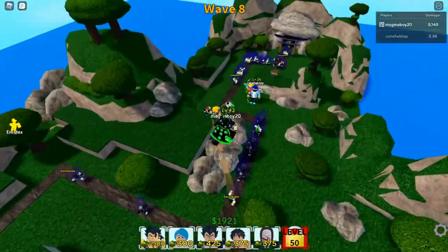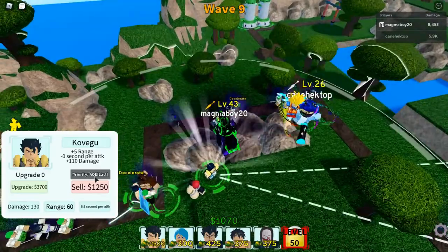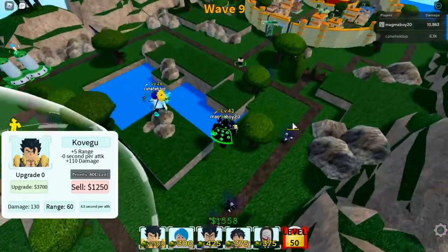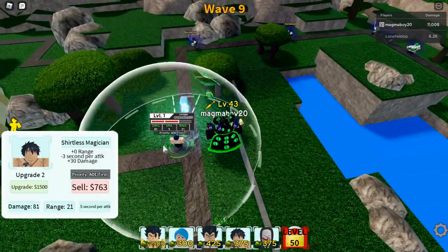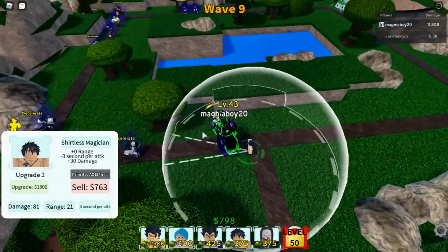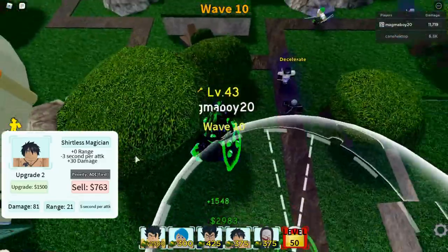We should get enough for Gogeta now, so I'm just gonna try it. Let's go — Gogeta, nice! I'm gonna make this guy target last. His range isn't that high, but I guess that's still fine — decent amount of damage. I'm gonna upgrade my Grey. His last upgrade — 4 seconds per attack, that's pretty good. That animation looks pretty sick. It freezes! Cool, that's very nice.